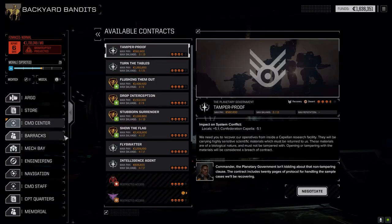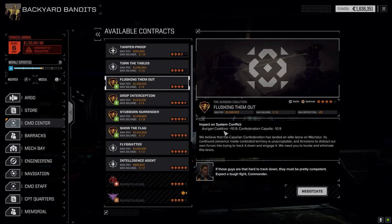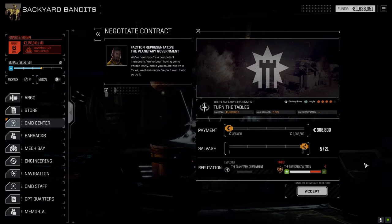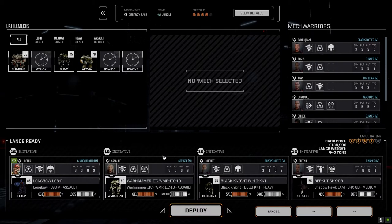The Victor got repaired — had to replace a couple of ER medium lasers on it. We've got two missions I want to take: a destroy base mission in the jungle against Oregon Coalition. I'm going to do this one first, then do 'Flushing Them Out' right after to get our rep back with Oregon Coalition. This one's got 521 salvage and good C-bills. We'll go full salvage on the negotiation and take our main lance in the same way as before.